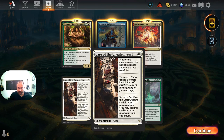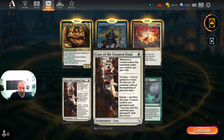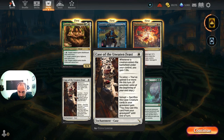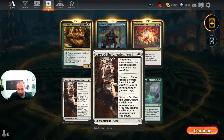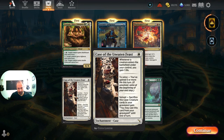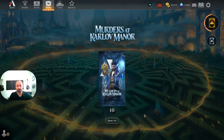Case of the Uneaten Feast — whenever a creature enters under your control you gain one life. To solve it, you need to have gained five or more life in a turn, at which point you sacrifice this case and creature cards in your graveyard can be cast until end of turn. This is kind of cool and could have legs in mono-white or black-white lifegain decks, but it's not something I'm personally excited about — I feel like other people will cover that for us.